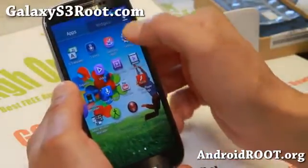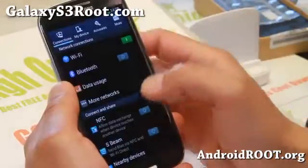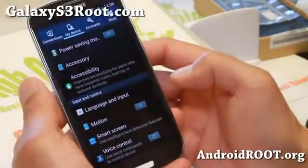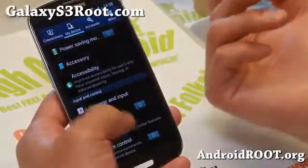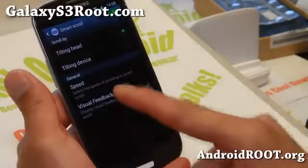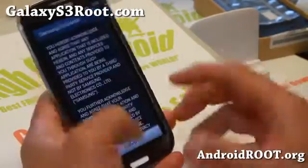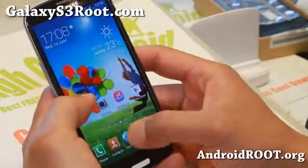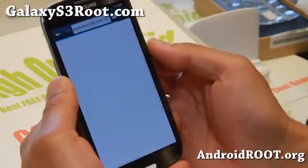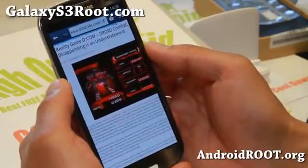You get all of the regular menus from the Galaxy S4, which is nice. There are some interesting menus in here — if you go in you'll actually get some of the Galaxy S4 menus. SmartScreen and SmartScroll are there, but they aren't working for me right now. I believe it's because it's supposed to work with the Galaxy S4 browser, so that might be why.